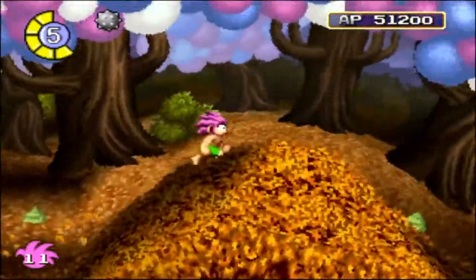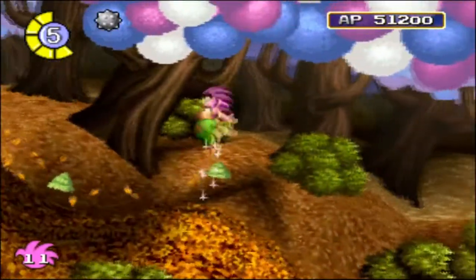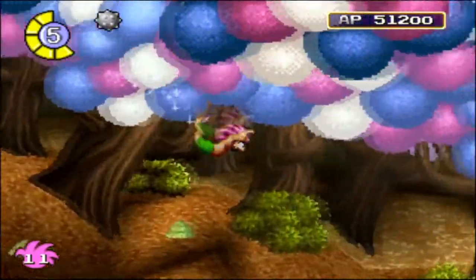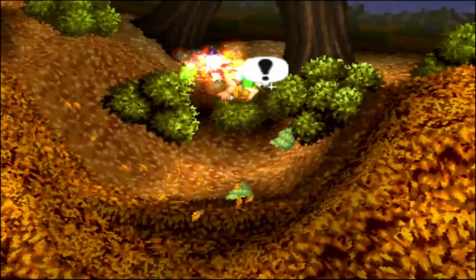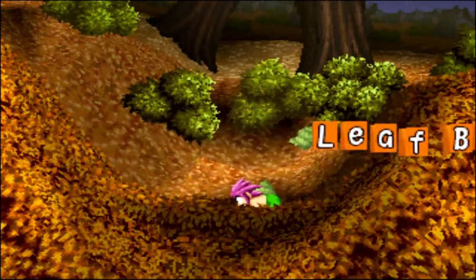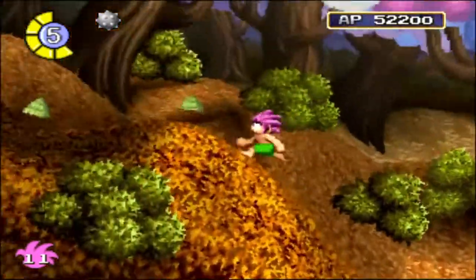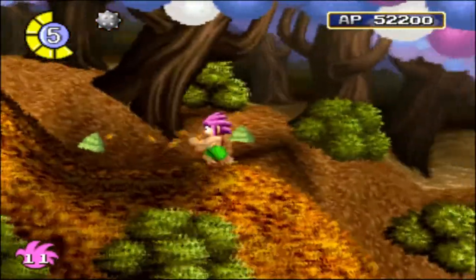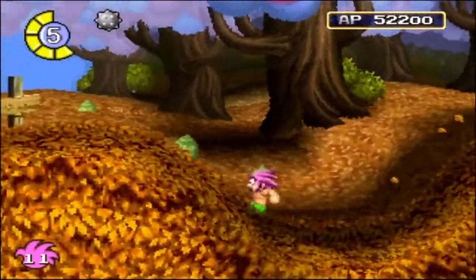Hi guys, we just triggered some butterflies and my memory is coming back slowly. I just missed that — not good! So I tried to jump onto it. There we go. Leaf butterflies — 1,000. Leaf butterfly acquired. Excellent. So guys, for the sake of the next year, I'm just going to fast forward this part till we get as many as we can. I'll explain later.